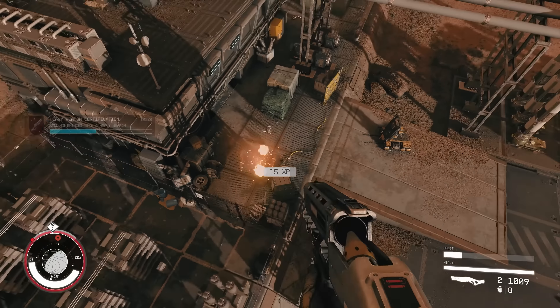The tech skill tree focuses on technology you can install on your character and ship, improving piloting and hacking into security systems. The must-have unlock here is boost pack training, which gives you a jetpack to maneuver around environments and jump to new heights. Rank 2 reduces fuel consumption, rank 3 regenerates fuel more quickly, and rank 4 doubles all those bonuses so you can use the boost pack much more often and for much longer.